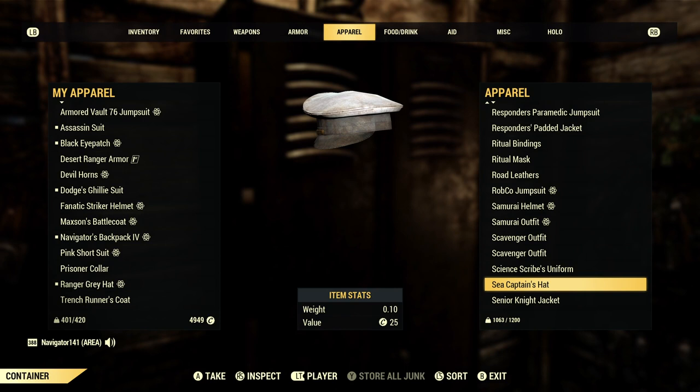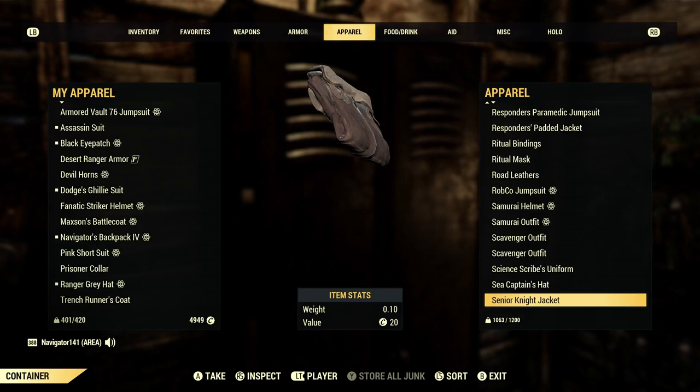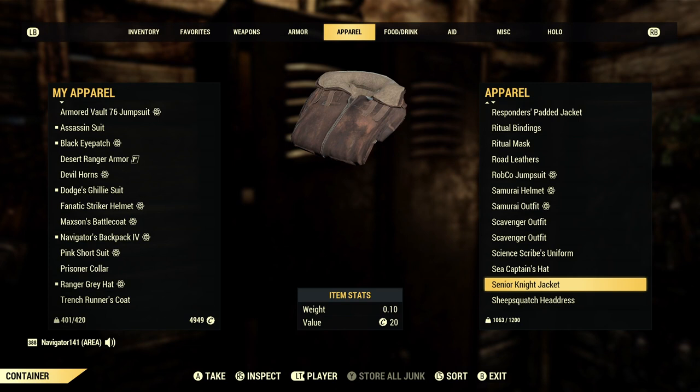The Bomber Jacket — I call it the Cedar Knight Jacket — is one of my favorite items. Although I wish instead of the Brotherhood Under Armour, it had some actual pants. But beggars can't be choosers. Really great outfit, and you could probably sell it for a lot. Sheep Squatch Headdress — that's just another name for my Impostor Sheep Squatch.